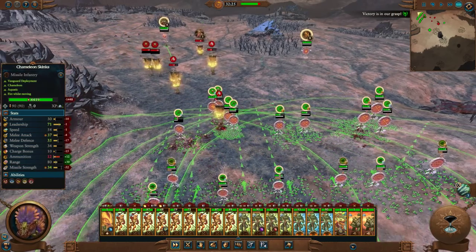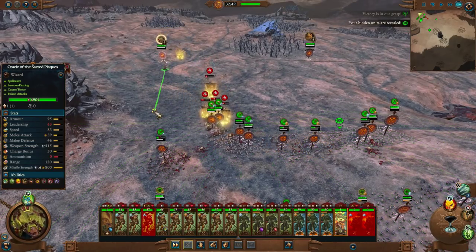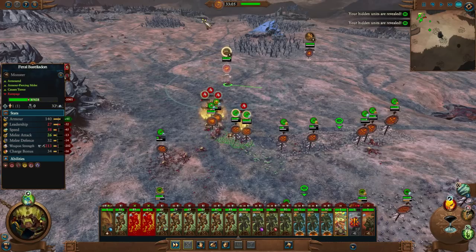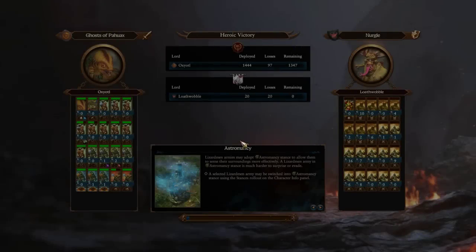So yeah, the battle's definitely possible even on turn 12. Luckily it's up against Nurgle — if this was a Tzeentch army, or Slaanesh Demons of that tier, we would have been doomed. The only way we could have handled this was because it was Nurgle, because Nurgle's just so bloody slow.